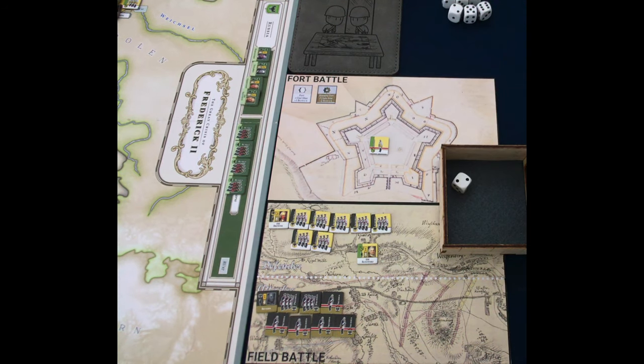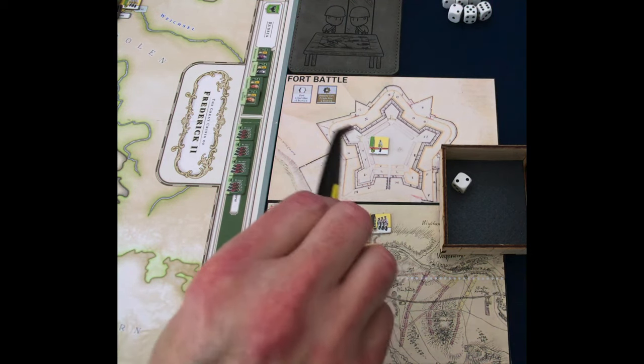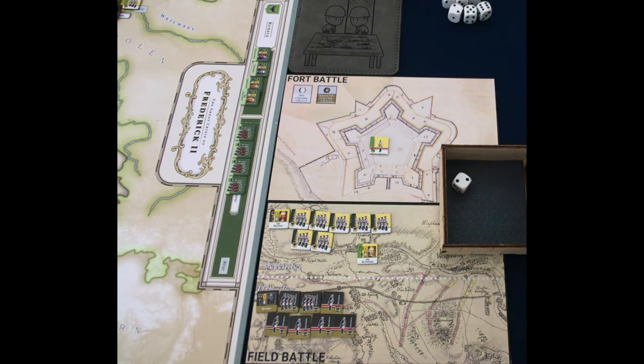Those units are on the board. I put the Prussians on the attacker's side because technically they're still the attacker — they initiated the siege. The Austrians are coming in to help the besieged units from the Prussians, that's why they're in the attacker space. Note that the Prussian leader can only give his bonus to four units, so the other units are placed below — they cannot get that bonus.